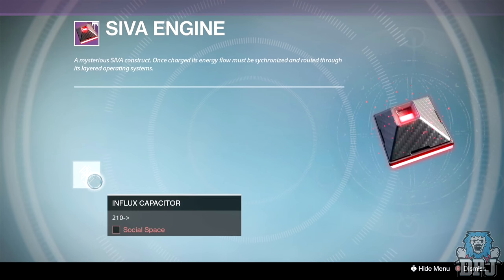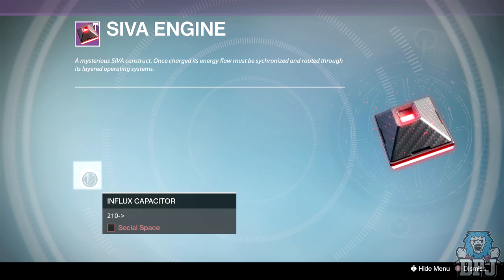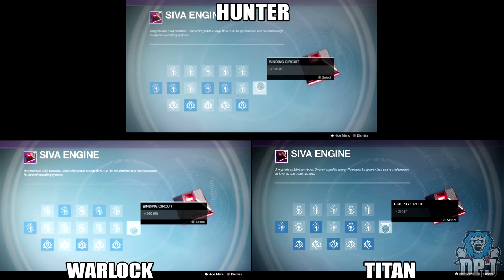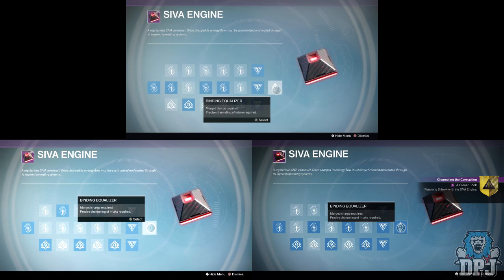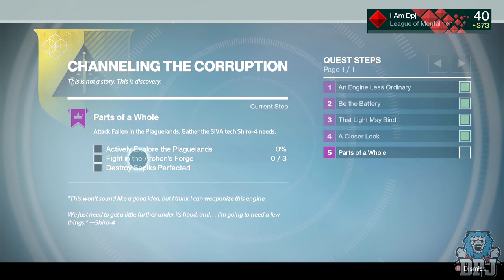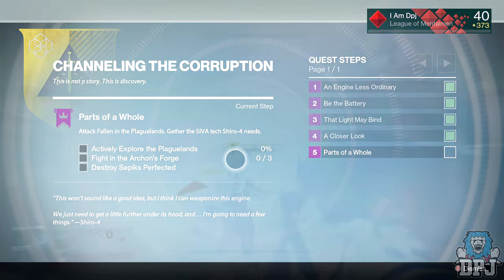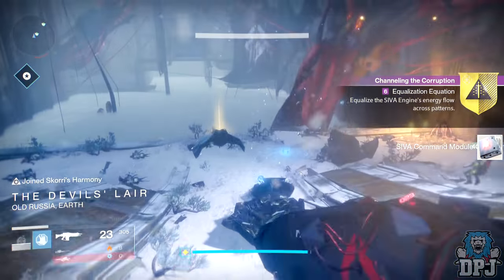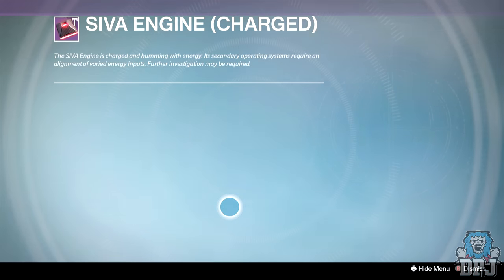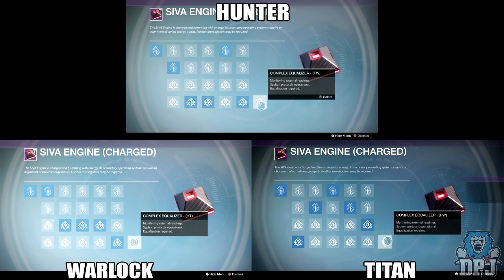The next part is to synchronize the SIVA engine's energy flow. Head into your inventory and inspect the SIVA engine. It will state that you need to be in a social space, so do just that. When your fireteam inspects the SIVA engine, click the first node. On screen now are the selection of nodes needed for each character class. Once all fireteam members have entered their correct selection, all highlight and click on the far right node — two more will appear. Click on them and a final node appears. Click on that and you're done. Go see Shiro again. The next step is called 'Parts of a Whole': actively explore the Plaguelands, complete three Archon's Forge encounters, and destroy SIVA cores in the SIVA-corrupted strike. Then equalize the SIVA engine's energy flow across patterns — again in a social space — and the exact patterns for each class will be shown on screen. Once everyone has the correct selection, press the final node and head back to Shiro.